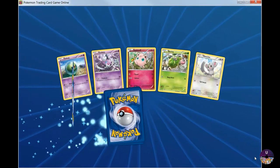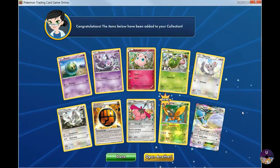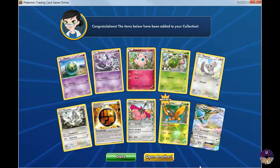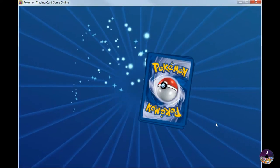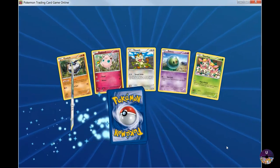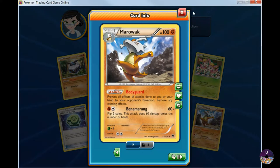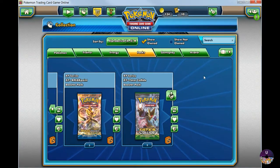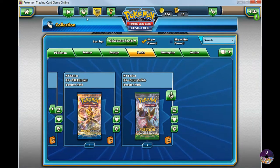Two Alakazam EXs. Let's open up one more — another Altaria. It seems like it's either Altaria or Lugia that are the two cards we get the most. Let's open up one more — Marowak. I was expecting another EX before this episode wraps up. So there you have it — got a lot of different EXs, but mostly got a whole bunch of Lugia, Alakazam, and Altaria.